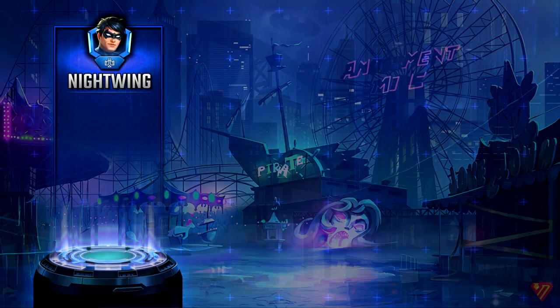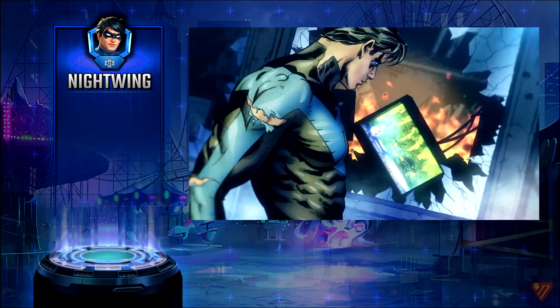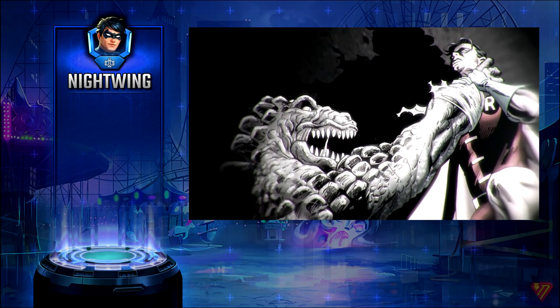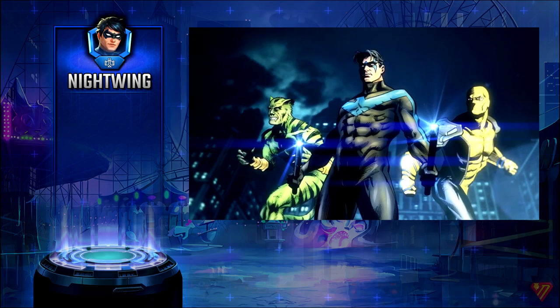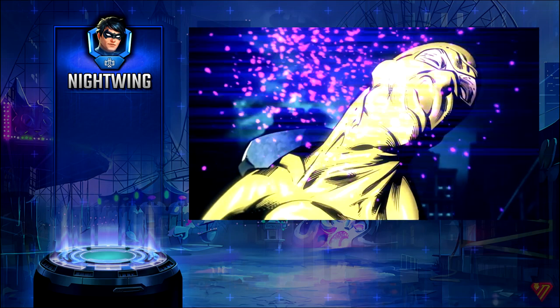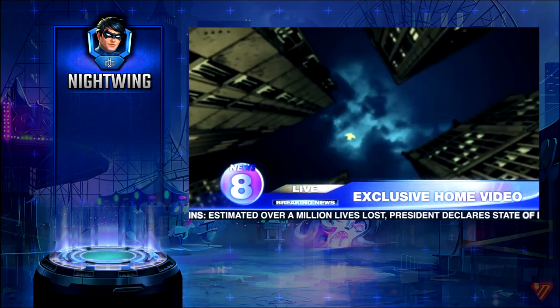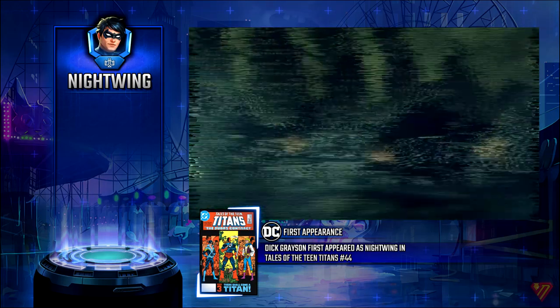Before we go into Nightwing's in-game statistics, I'd like to have a brief history of the character. Richard John Grayson was once Batman's first sidekick, Robin, before going on to become Nightwing. He once took up the mantle of Batman when Bruce was thought to be dead, but became Nightwing again after the events of Flashpoint. After Forever Evil, Dick's identity was revealed to the world and Bruce convinced him to give up being Nightwing to become an agent of Spiral. As Nightwing, Dick led the Teen Titans and later the Outsiders. Dick Grayson first appeared as Nightwing in Tales of the Teen Titans, issue 44.